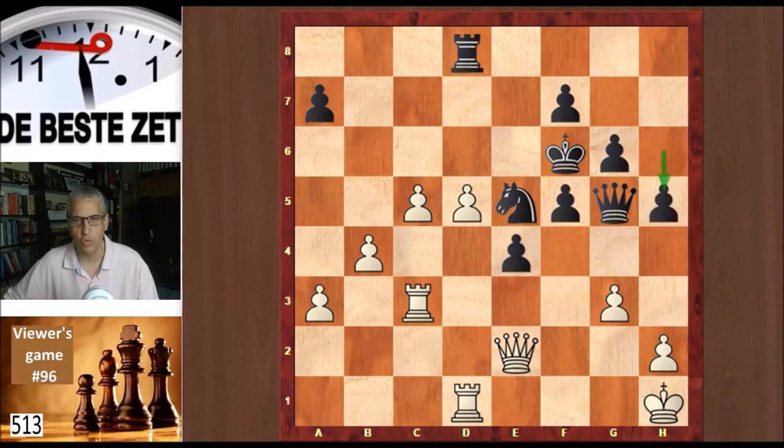h5 — black has to keep looking for counterplay on the king side because he's losing on the queen side; those pawns will keep rolling. And here c6 is fine, d6 is fine, but Evan played h4, and that move is also okay, but there was no need for it as black's attack has no teeth. Objectively it doesn't spoil anything, but you don't really want to open up your king unless you really have to.